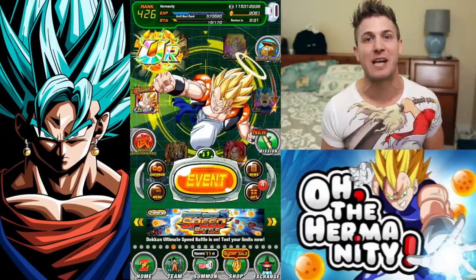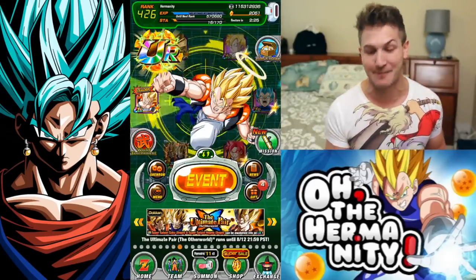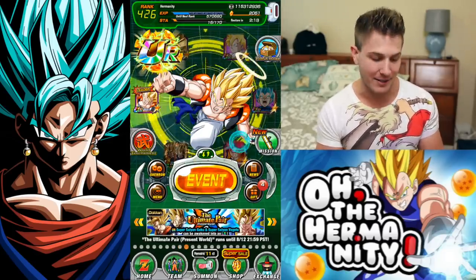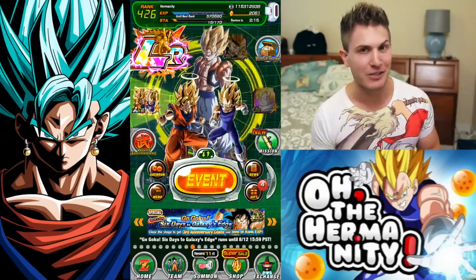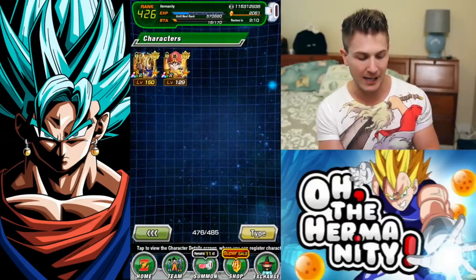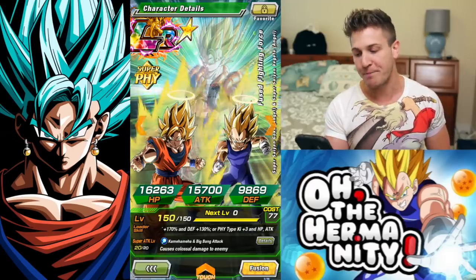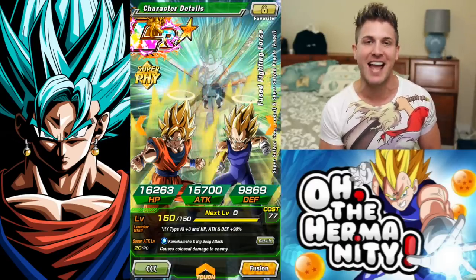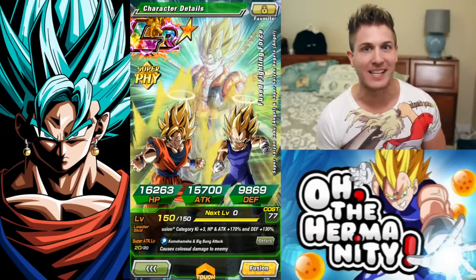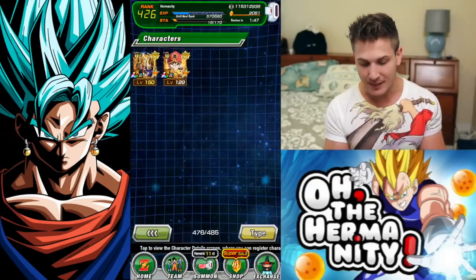It's not gonna be the best setup until my house is done, but it'll work for now. As long as we can film and do some summons, it really doesn't matter. As you guys can see, I did pull LR Gogeta on my last video, already got him at super attack 10 and Dokken Awakened. I already finished LR Gogeta as well — he's fully stacked with super attack 20. No orbs yet; we'll get to the orbs once we get those Purunga wishes going. But this unit is an absolute beast.